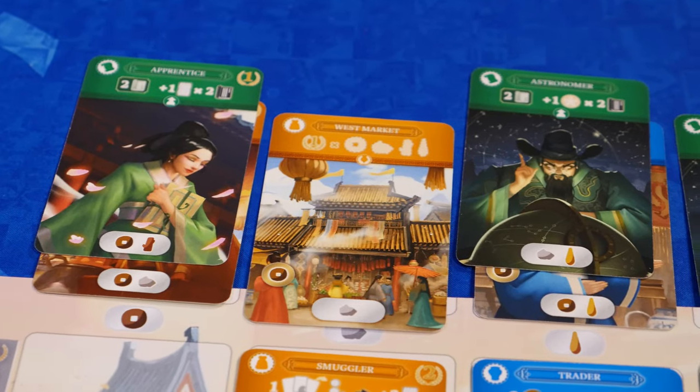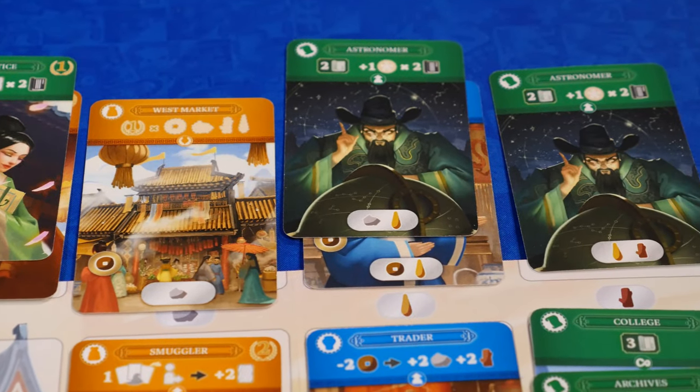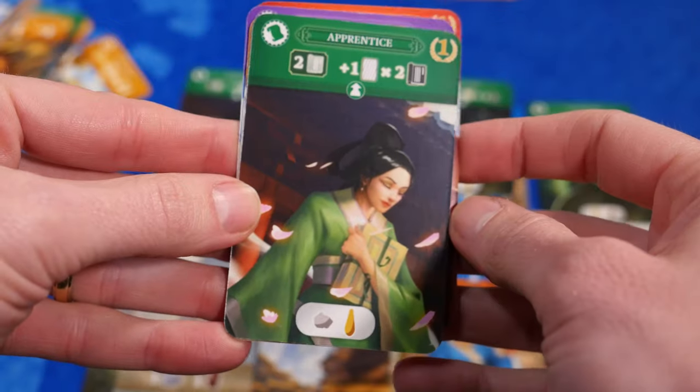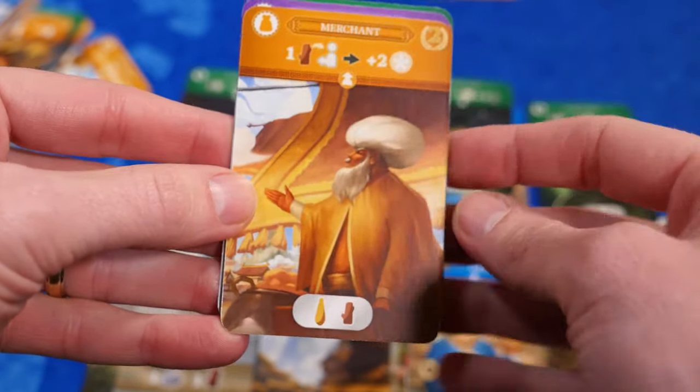This game will probably remind you a little bit of a tableau building game, but it comes with a few twists. First, you're moving cards from your hand to your gates, and then from the gates to your districts. This creates lots of different decisions because you can even move cards between gates throughout the game. You want the best cards in your districts to score points, and you need certain cards in certain places to score even more points.